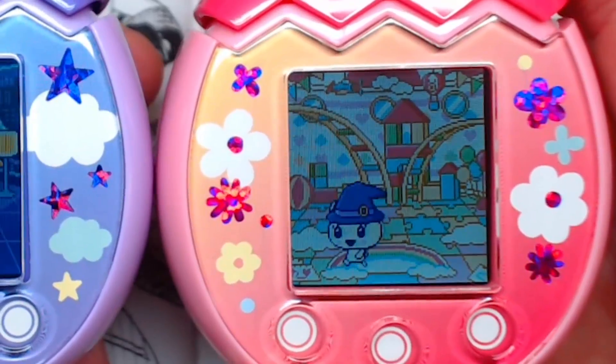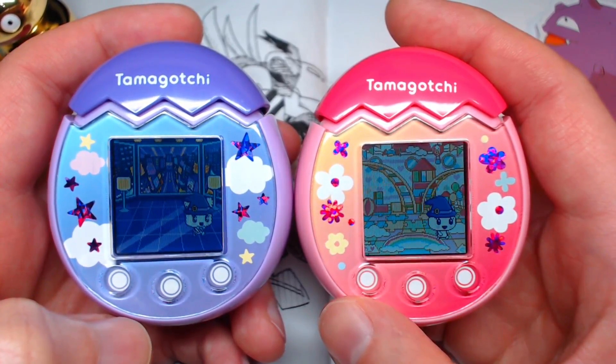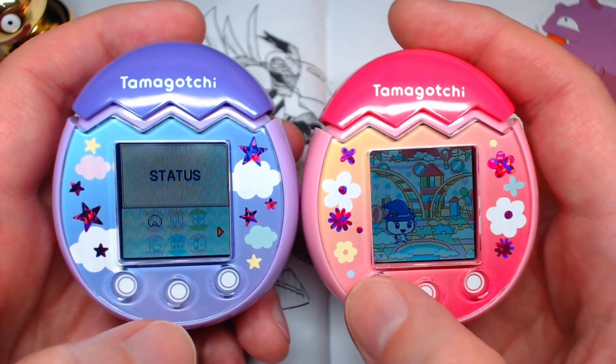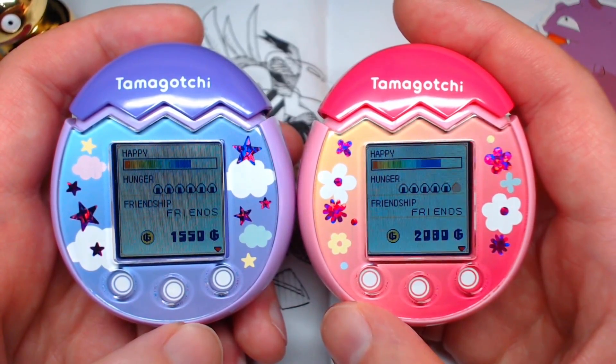I've given them their witch hats and they do look quite nice. I was disappointed that they can't seem to wear accessories until they're in their final form — it wouldn't let me put the hat on their previous stages. So now that they're in their adult form, their happiness meter can be maxed out.